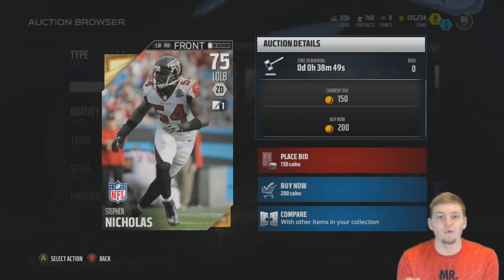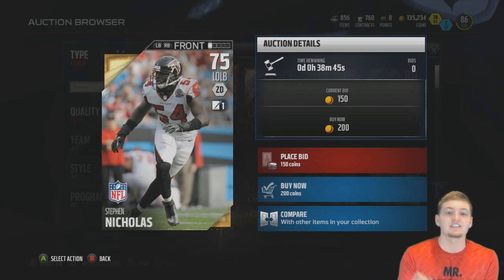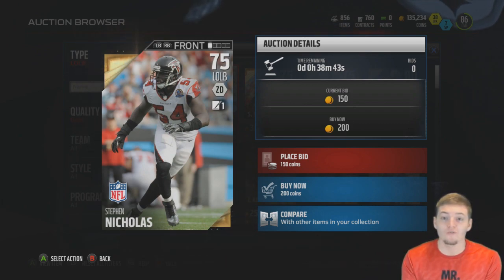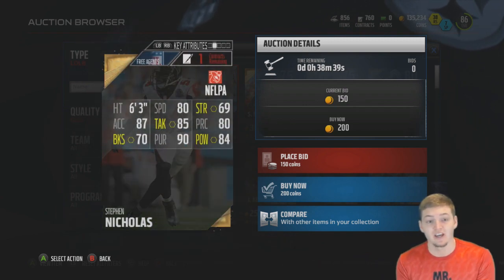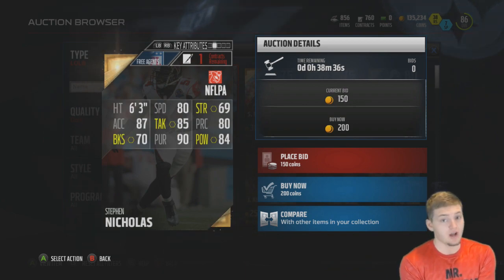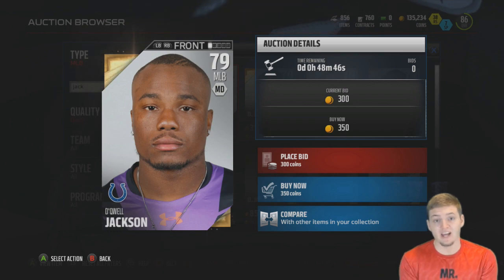One of the cheapest gold players in the game is the left outside linebacker Steven Nicholas, 75 overall, going for only a 200 coin buy now price — that is absolutely ridiculous. Looking at the stats too: 90 pursuit and 87 acceleration — not that bad.